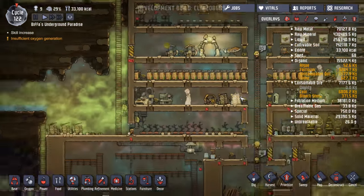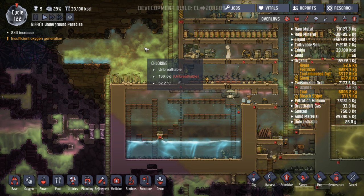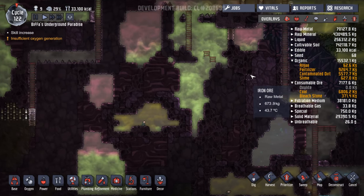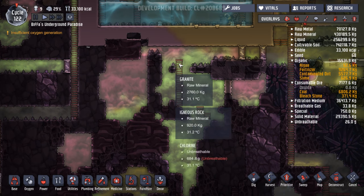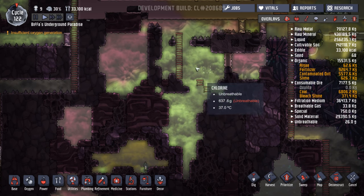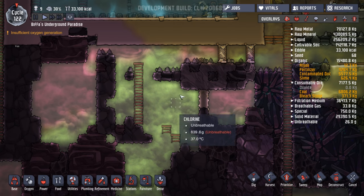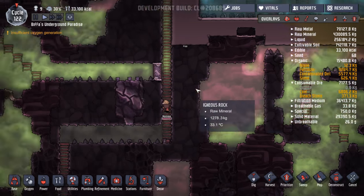Let's get that going. I've also got quite a few other jobs and things queued up. This chlorine is terrible. I realise where it comes from now — it comes from bleach stone. There was some bleach stone that I'd mined down here and not picked up, and you could see it puffing out this chlorine. The bleach stone here will be producing chlorine, although you won't actually see it puff out.